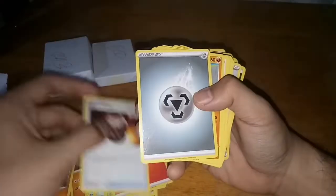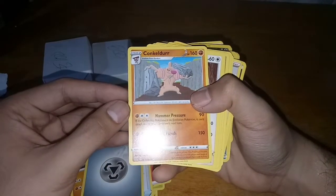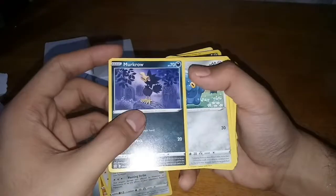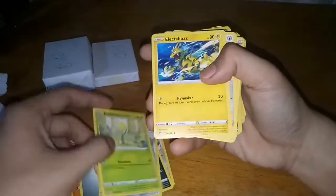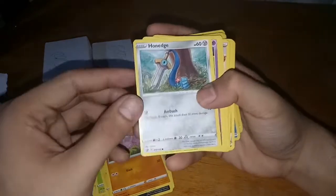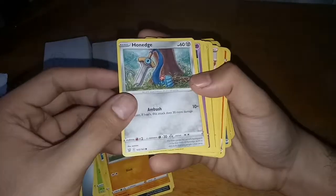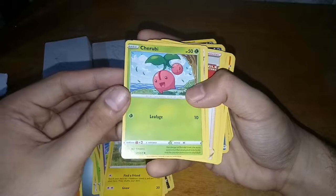Carkol, the evolved form of Rolycoly. Clamperl, already have it. Mawile, already have it. Murkrow — not sure. Bronzor, already have it. Bellsprout, already have it. Electabuzz — I think I already have it but a different design. Gligar, which I already have. Honedge — a Sword type Pokemon, I don't have this yet, so that's cool. Chimecho. Pachirisu. Cherubi. Another Mawile. Single Strike Style Mustard — is this the same as the other one we got earlier? I'll check later.